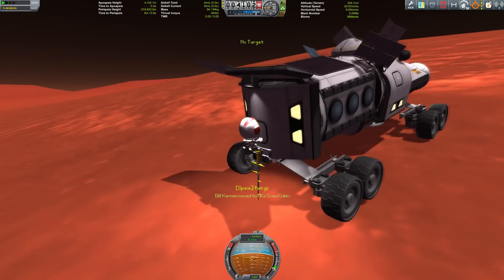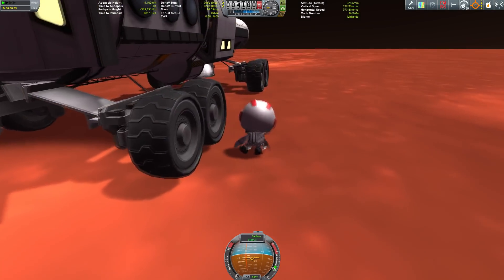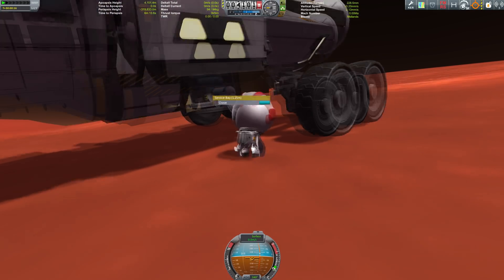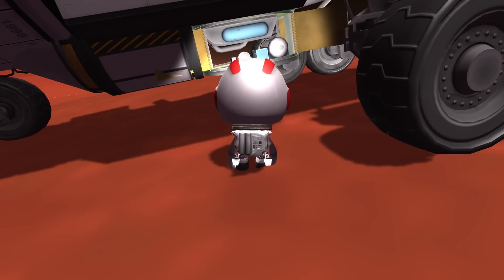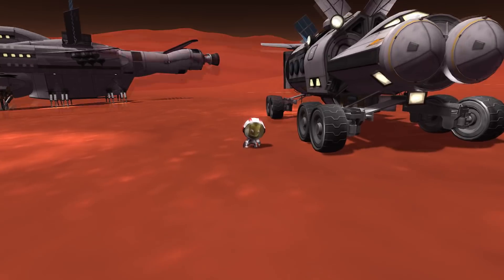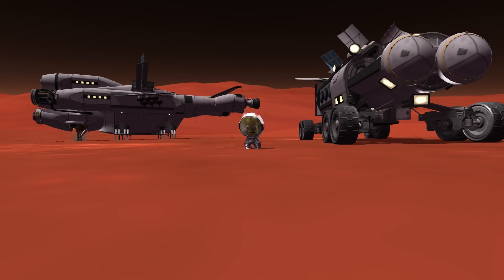We can transfer our Kerbals around - we have the main hatch in the back. You can see the suspension, and down here we have our science equipment tucked away neatly in the bay. Okay, that's it for the Leviathan Evolved.